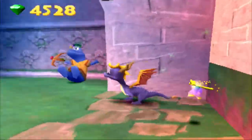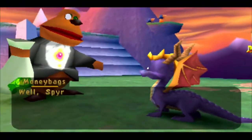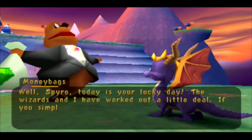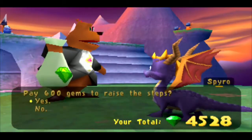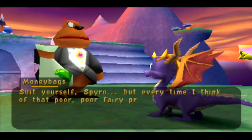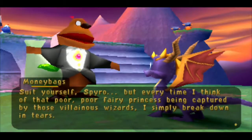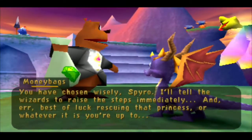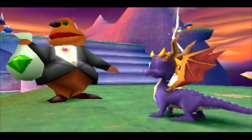Naturally our best friend Moneybags is here again. He says: 'Well Spyro, today is your lucky day. The wizards and I have worked out a little deal — if you simply pay a small toll, they'll be happy to raise these steps and let you pass.' Then: 'Every time I think of that poor fairy princess being captured by those villainous wizards, I simply break down in tears.' What an asshole.